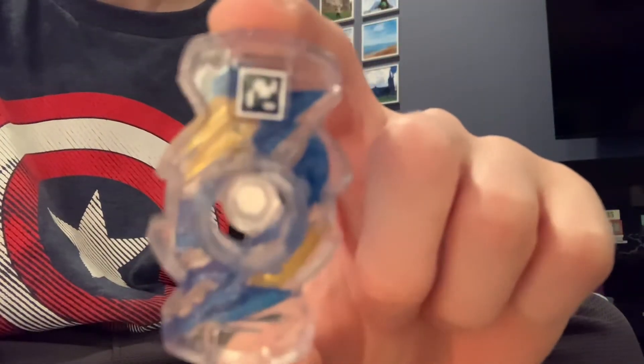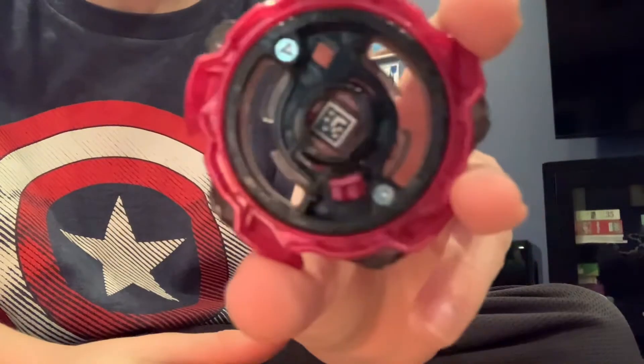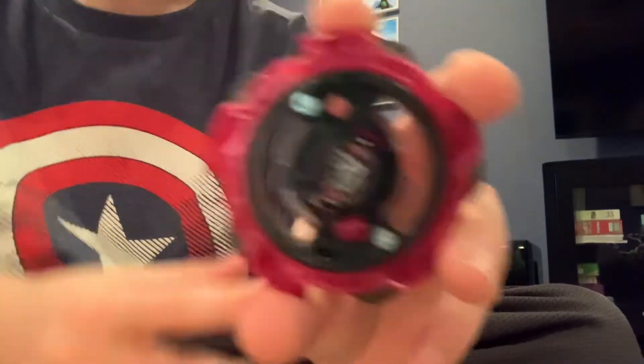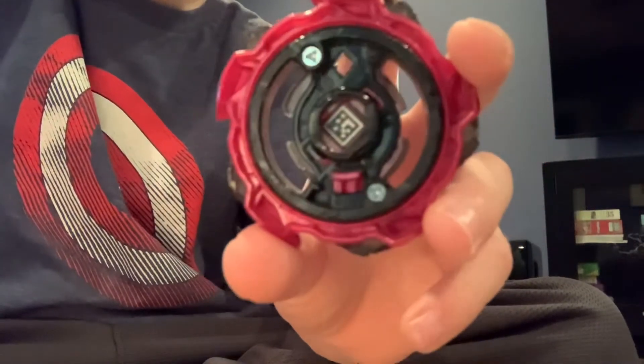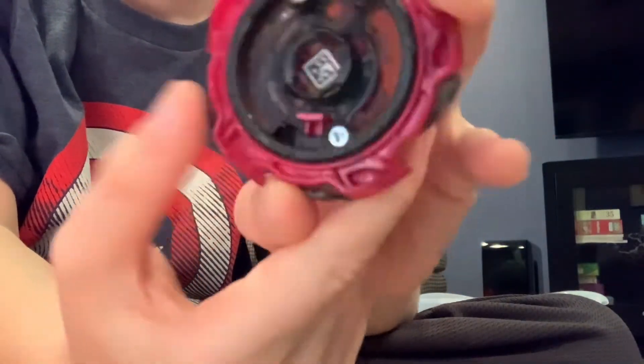And this is Rock Dragon. Here's Rock Dragon's code after I pop it out, and here's the code. That one goes to Rock Dragon again. And then if you already have one, you can always just fast forward to the next one — and then that one goes to Salamander.